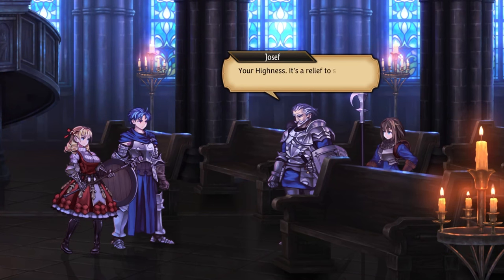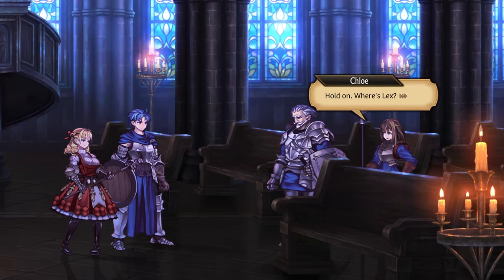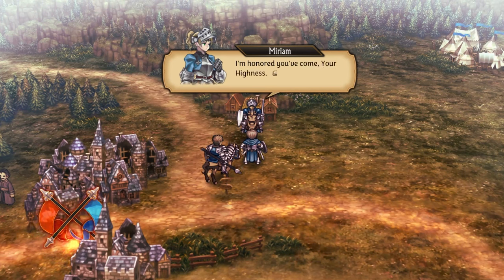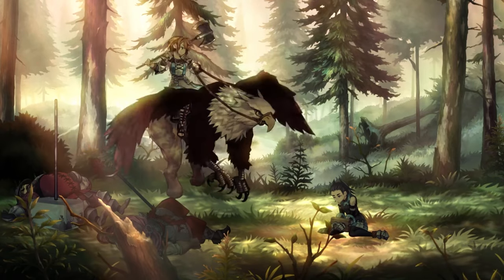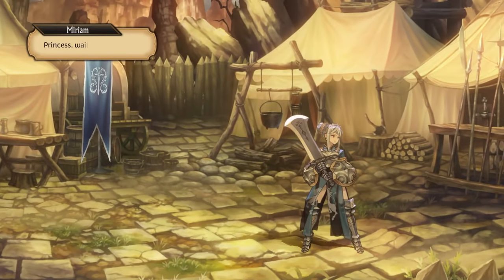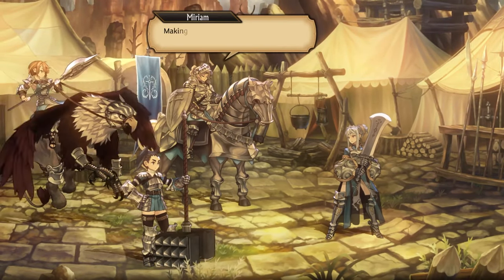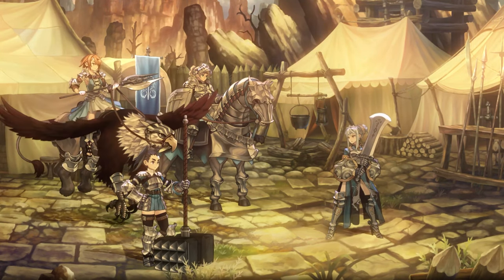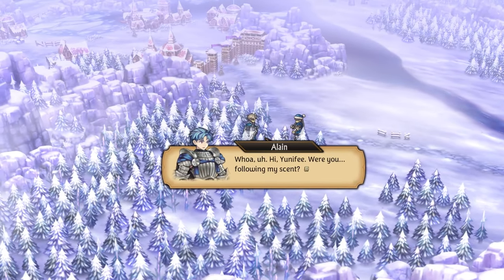Furthermore, when a new character is introduced, they often arrive in groups, usually with central characters and a couple of their friends. In many games, these sidekicks fade away after their initial meeting, but not in Unicorn Overlord. Here, many side characters continue to be part of the story as it progresses. Finally, as an addition to the rapport system, the game also supports a romance feature with those whom you have a maxed relationship with.